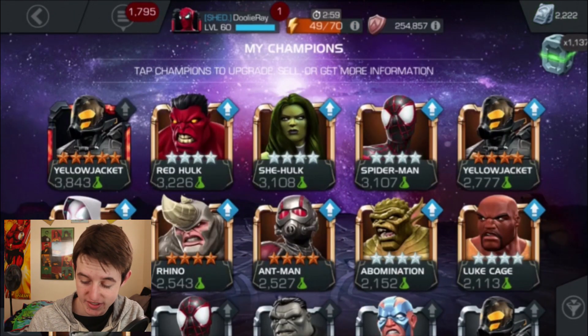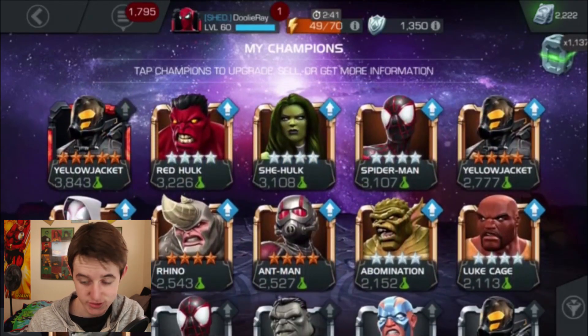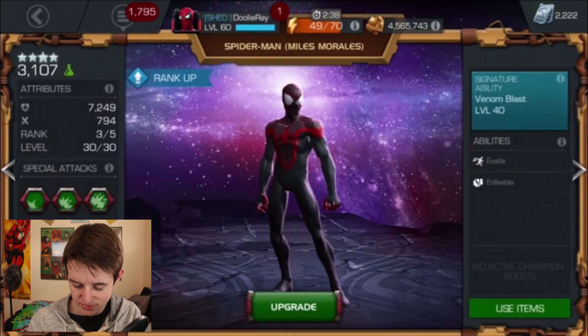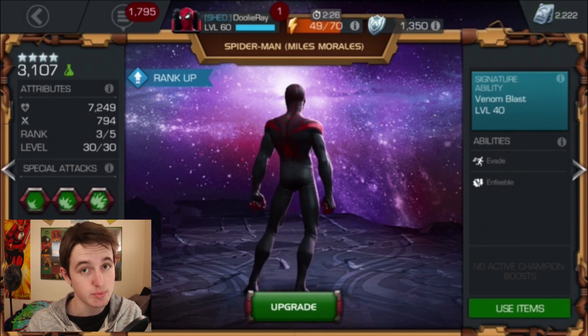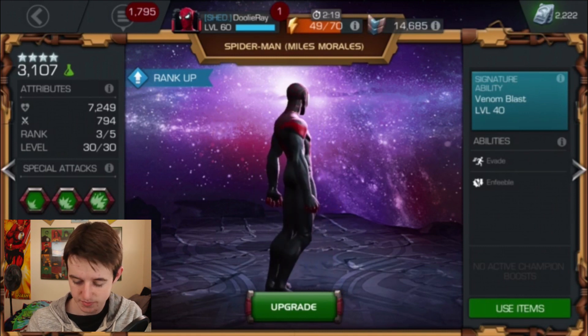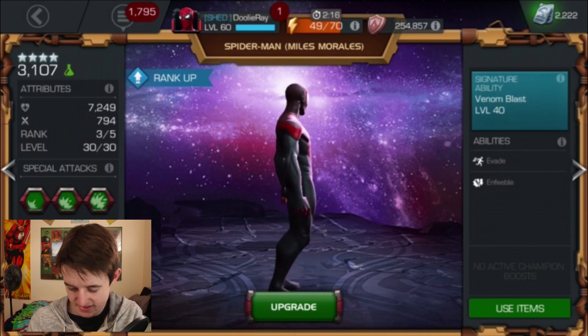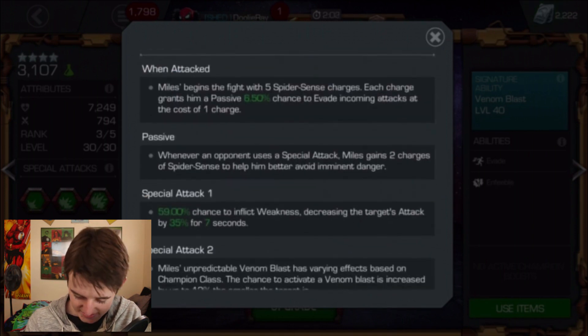I couldn't decide on number 4 between a couple of champions, so I'm calling it the Spider-Men category. This includes Miles Morales and also Classic Spider-Man, both of whom are relatively good. Starting with Miles Morales: he gets 5 evade charges at the beginning of every match, and every time an opponent uses a special attack on you, he gets 2 more charges. They're randomly used throughout the match, so he'll be evading, and he can be used on defense because of that. He also has pretty good base attack damage — he hits pretty hard.